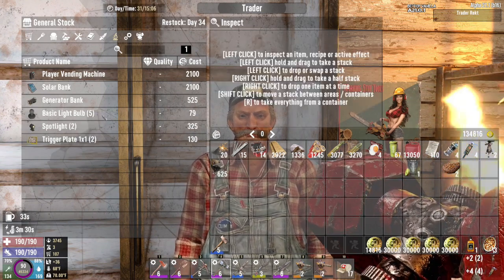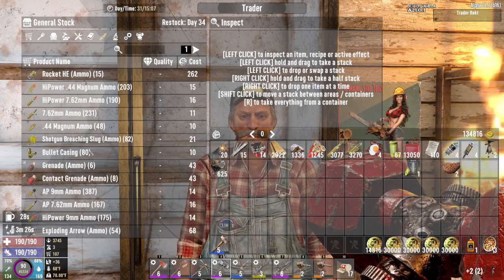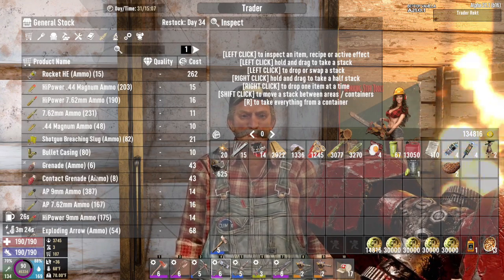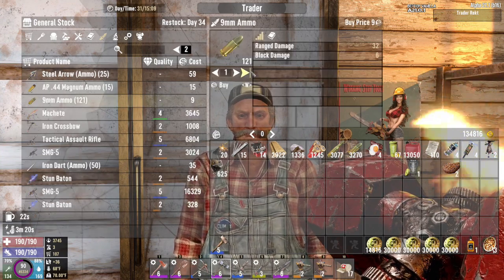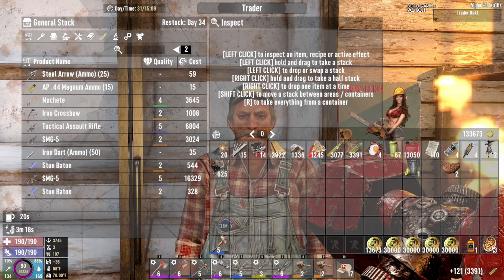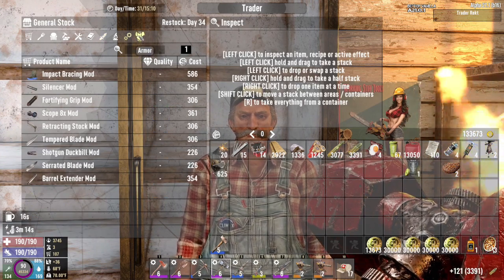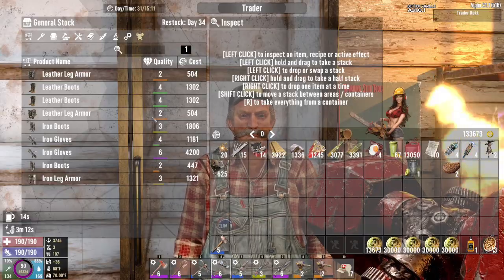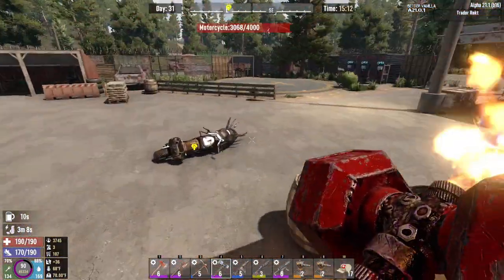SMG auto turrets — bam! Thank you, Rekt. You got any nine mil that's not AP? Hey, there we go. Give me — wow, 1,000 really Rekt? That's horrible. Nothing else I need. Yeah, shut up. So next on the list is Trader Rekt — sadly enough.